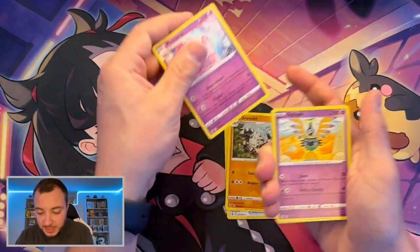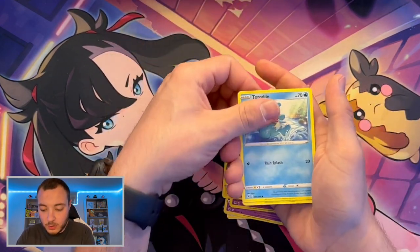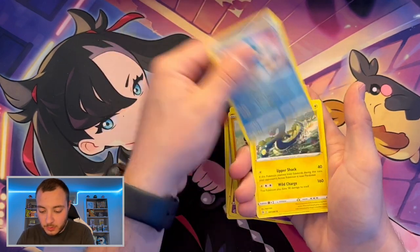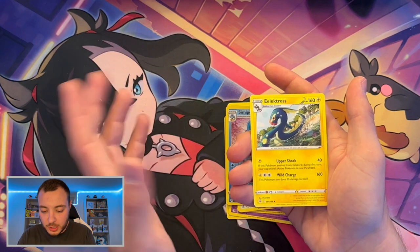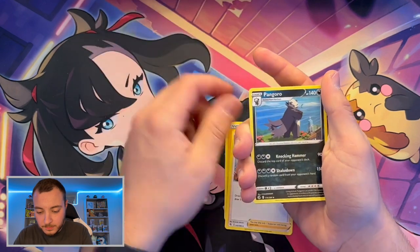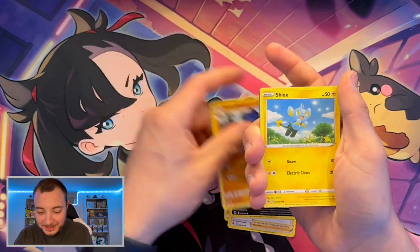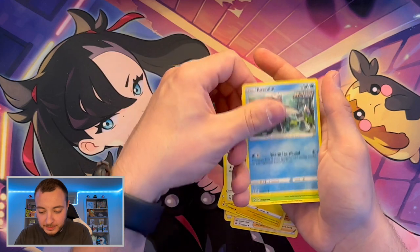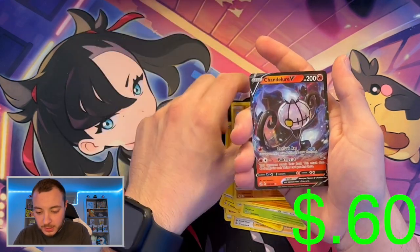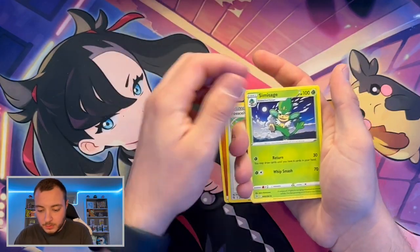We already have one good pull from Fusion Strike. The biggest thing we'd be looking for would be a Cinderace alternate artwork — that would be amazing. Pack one: semi-poor reverse and Electro Electros. Pack two: Dancer, Pangoro, Grapploct, Shinx, Bunnelby, Basculin, Grubbin, Mankey, Ball Guy reverse, and then a Chandelure V — that thing had me. I'm pretty sure we pulled this in one of our recent videos too.